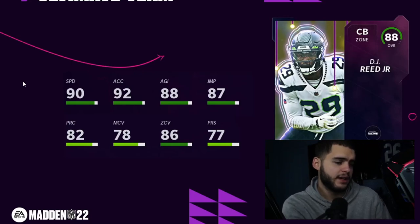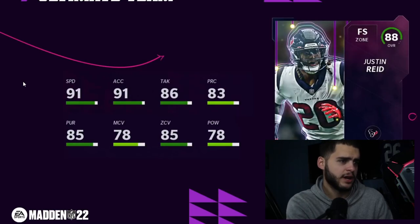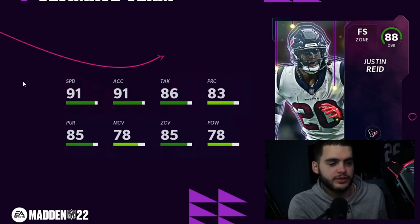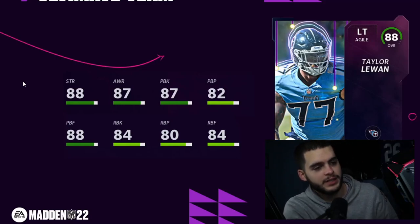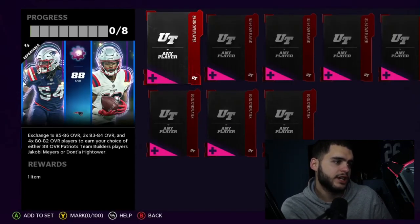Deontae Johnson: 92 speed, 92 accel, 86 zone — I don't like the zone, but he's a pretty fast user. Texans theme team definitely needs him. Taylor Lewan: pretty bad pass protector and run blocker — he'll be decent on the Titans theme team getting pass blocking up to about 89 powered up. Eric Kendricks: garbage. These are all 88 overalls and some have a use, some don't — just have to take them for what they are.